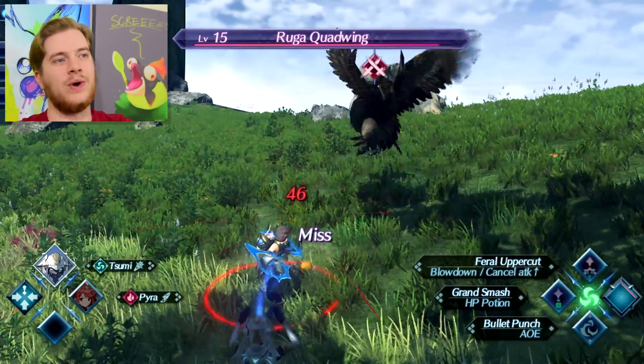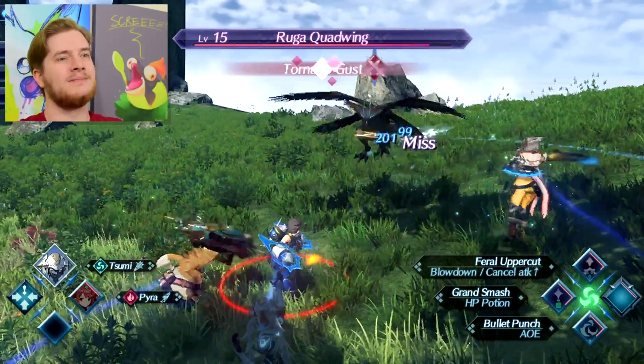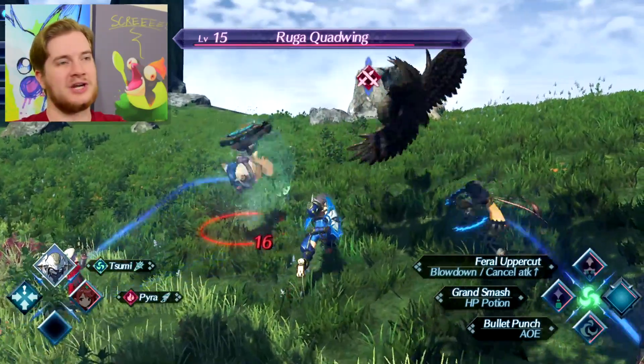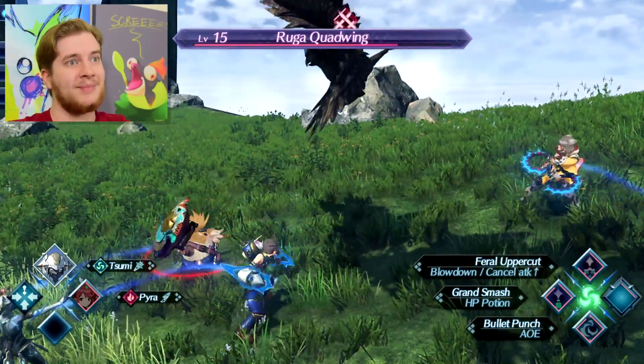Unfortunately, you can't just switch blade willy-nilly. As you can see, there's a meter building up around Pyra, and that is time-based — it doesn't matter what you're doing, just by being in combat you're slowly going to be able to change blade. Basically, it stops you from spamming it.